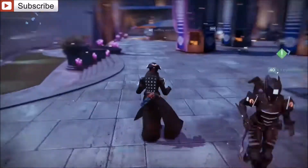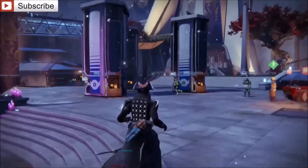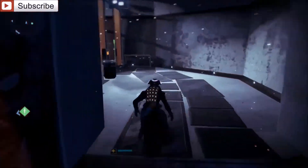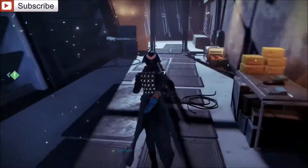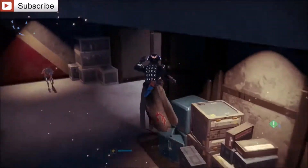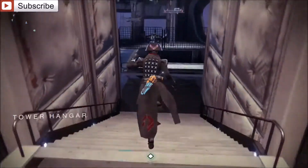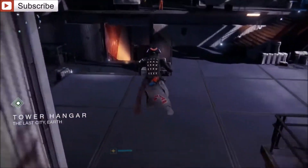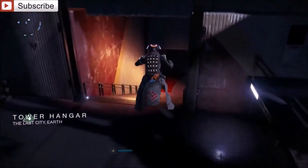If you guys head to the tower, as you can see I am now jumping all over the place, make your way to the right and then go into the dark room where Xur sometimes appears, and make your way all the way down there. You'll see the sparrow is hidden right next to where Xur appears.